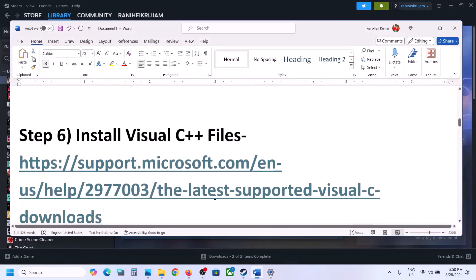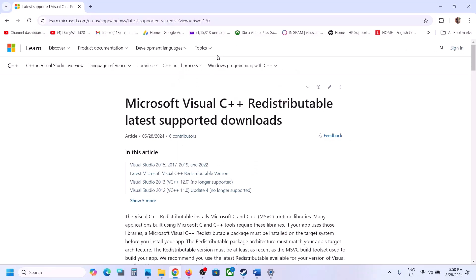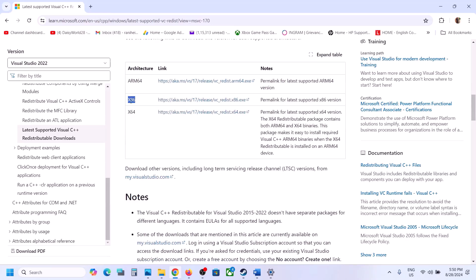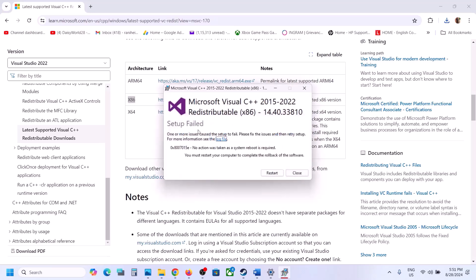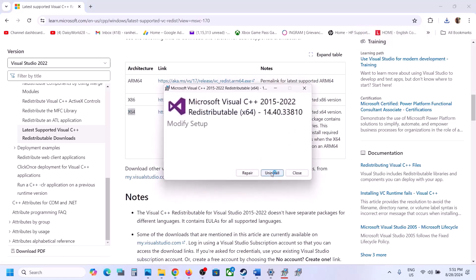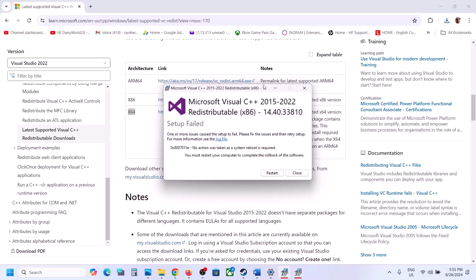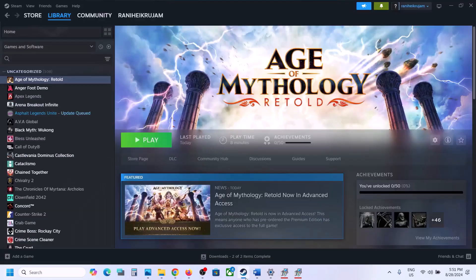The next step is to install Visual C++ files. Copy the link provided in the video description and open it in a browser — it will take you to the Microsoft website. Scroll down and find Visual Studio 2015, 2017, 2019, and 2022. Download the x86 version, run the EXE, and click Repair or Install as applicable. Then download and run the x64 version as well. Once both are installed, restart your computer — a restart is a must after this — and then launch the game.